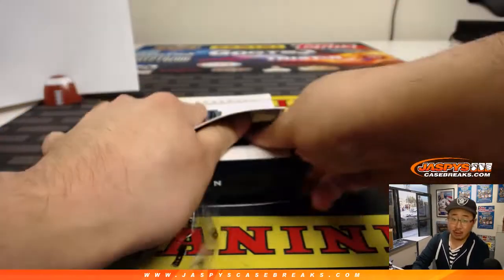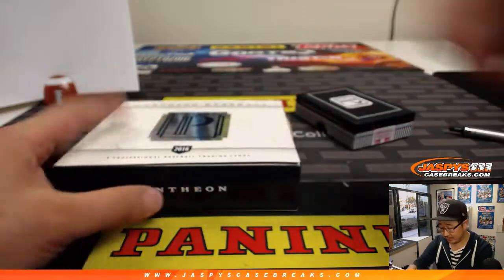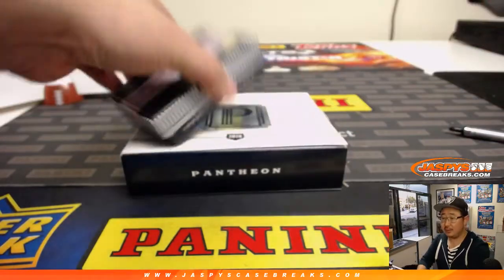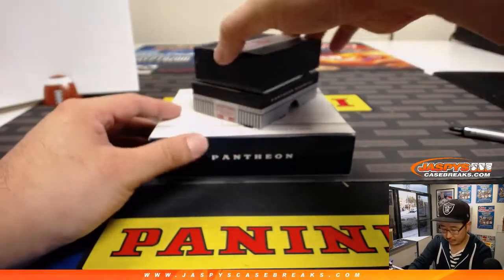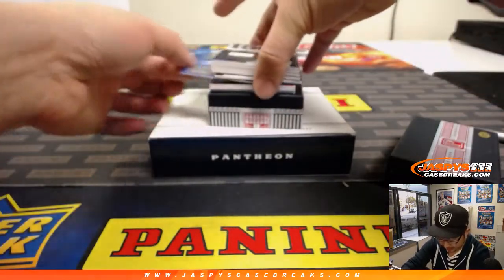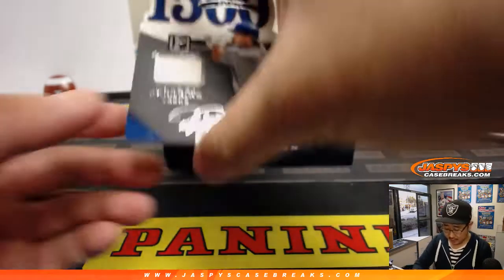It's a quick one-box break and we've got three more in the store already, so check it out at jaspyscasebreaks.com. Number block breaks are cool because you get a block of numbers and you could potentially win the whole box with just one or two numbers — we've seen it happen before. And I love the no randomizers — well, we will have to randomize these points to one person in the break, but for multi-team cards, no randomizers. Love it — no sad times.